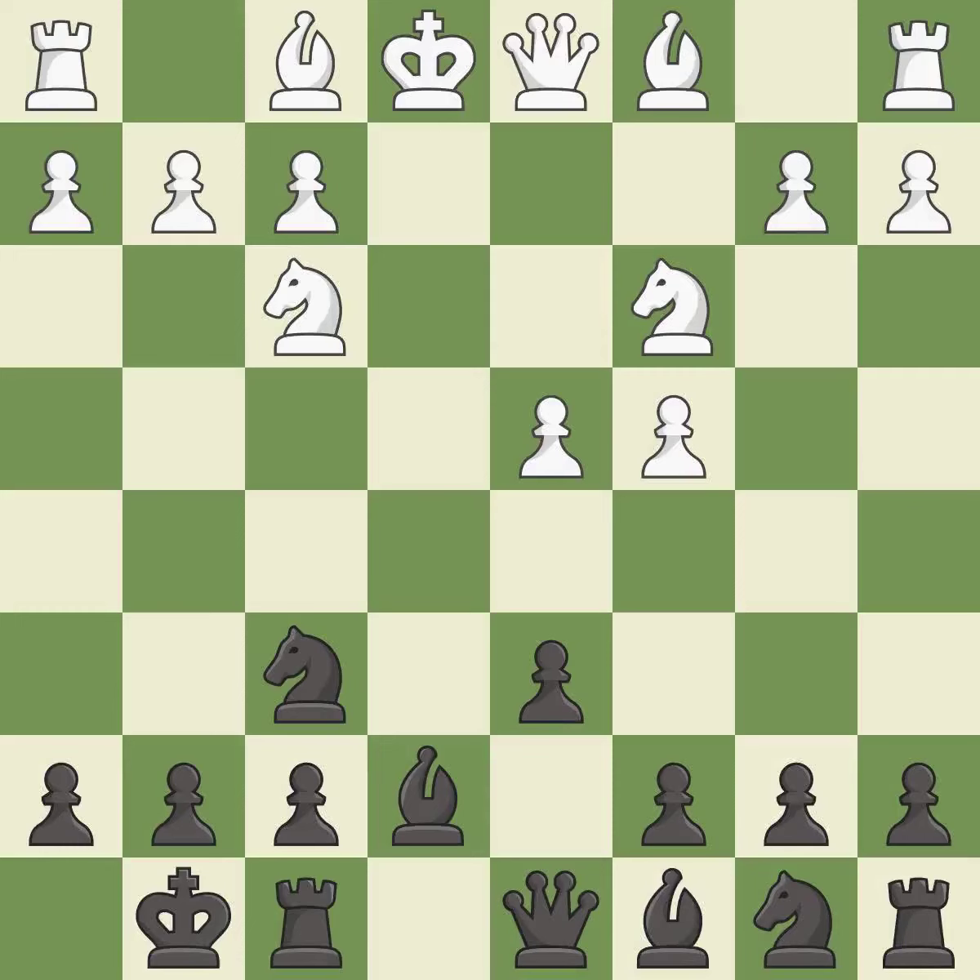Castling gets the king to a safer square, out of the center of the board, while also developing a rook. Castling kingside tends to be safer because the king is further from the center — it is excellent. This misses an opportunity to develop a bishop off its starting square — it is an inaccuracy.